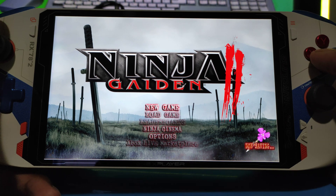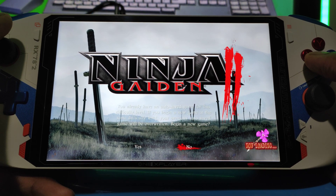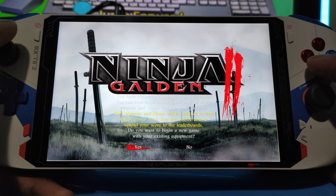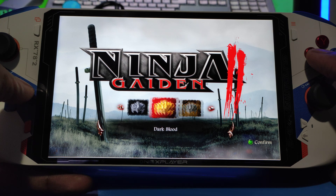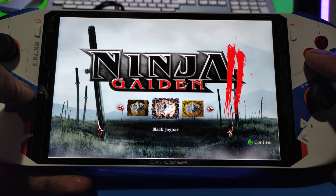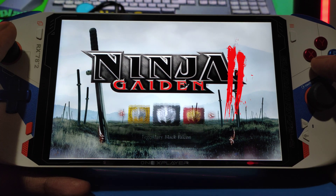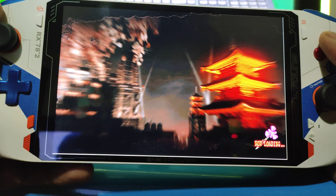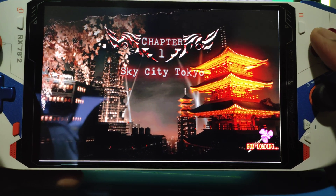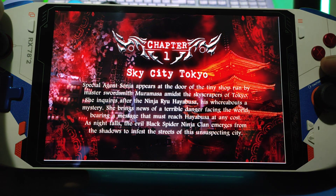We've got Ninja Gaiden 2 — one of my favorite games. I'm going to go to New Game, Path of the Oculate. The way I did this is I used New Game Plus just to see if it'll run — I have a save file for that. I was doing tests on that because who likes to sit here and look at movie clips all day? It sucks.